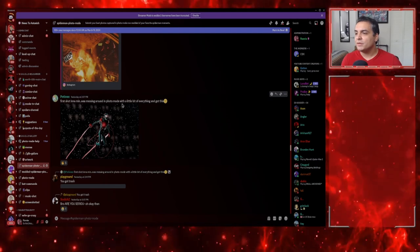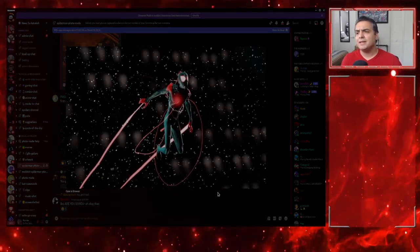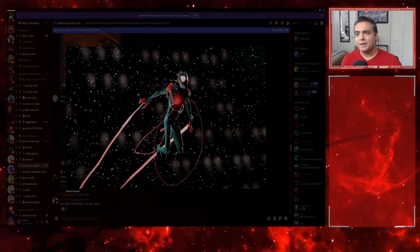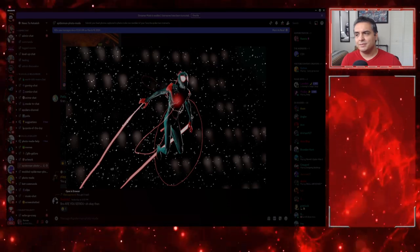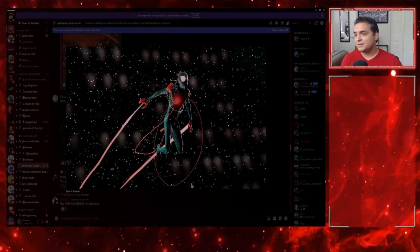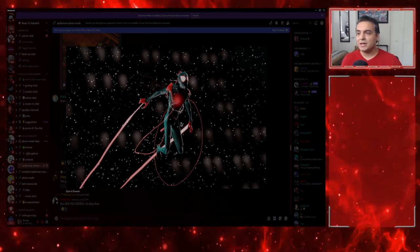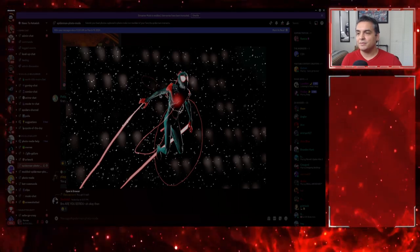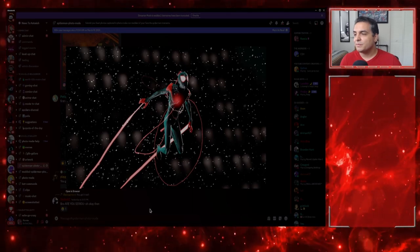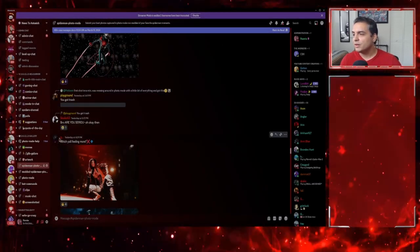Potions_you submitted this — looks like it might be from Marvel's Spider-Man: Miles Morales because of the snow. It's a beautiful shot. I love the red electricity flare flowing through his body and shooting out as he does a boost jump. Really cool. Great job, Potions_you — definitely a fire rating.